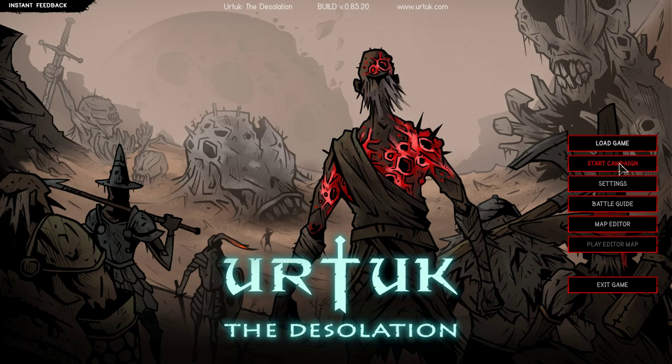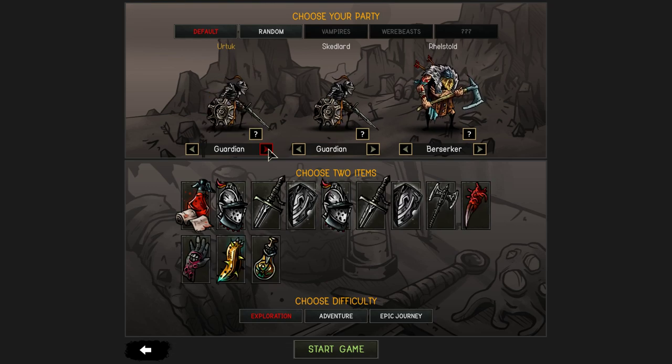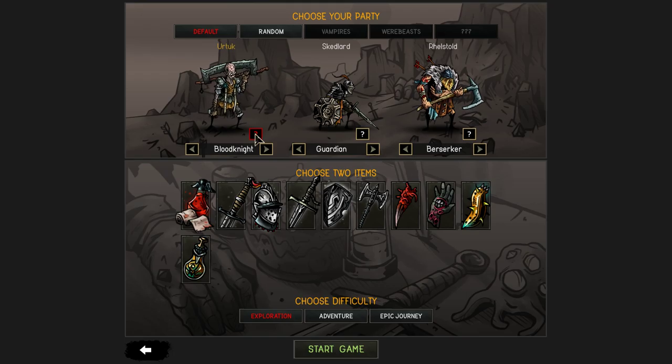We're going to start a campaign. Last time we played the default setup with Priest, Guardian, and Berserker. Just to be different, let's see what our other options are from the Priest. Assassin's pretty good, but I'm not sure that's who we should have.